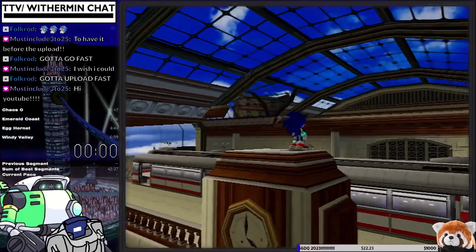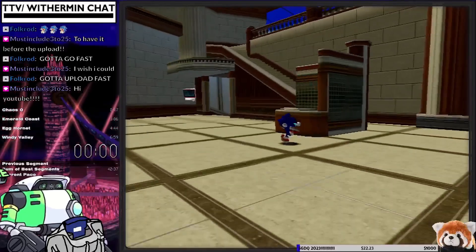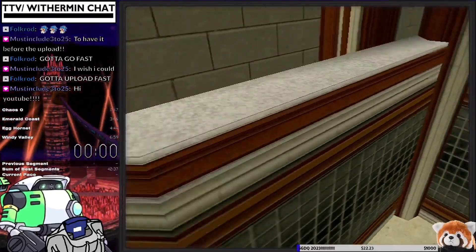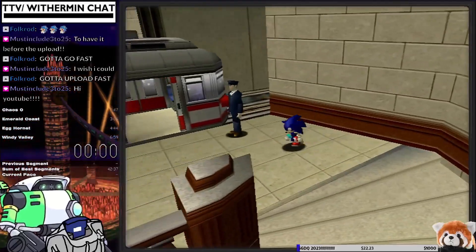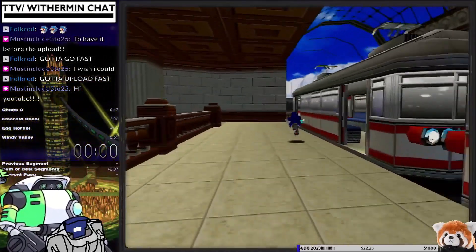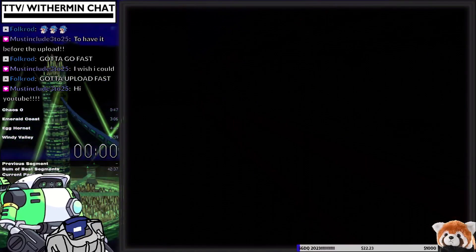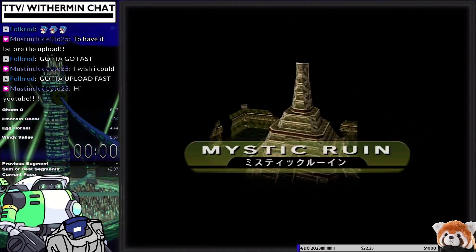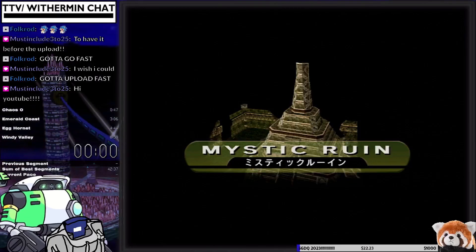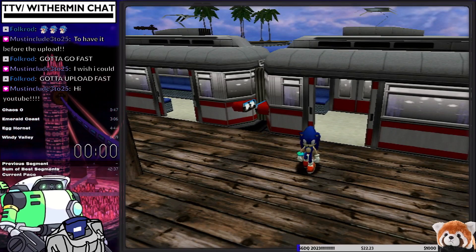I am currently the world record holder of the game and I plan to take this game even further. But if you want to take yourself further and just knock out a lot of the nasty stuff in this game, we can go ahead and get to it. The primary point of this tutorial is going to be showing off cutscene skips, as cutscene skips are significantly more difficult than any of the tricks showcased in my previous tutorial and they are very crucial to the run.